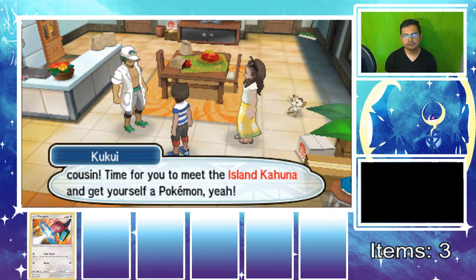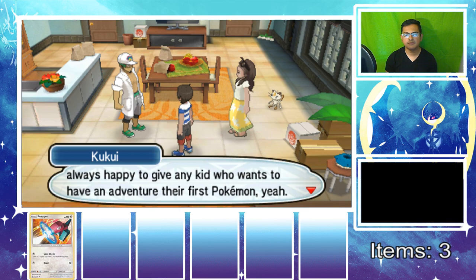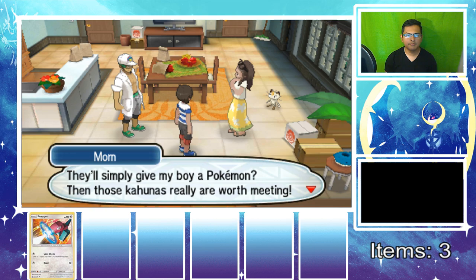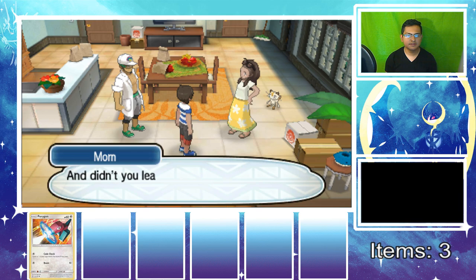Kukui tells us the Kahunas are crazy strong Pokemon trainers in Alola — they're unbeatable. The Kahuna who lives in Iki Town is always happy to give any kid who wants an adventure their first Pokemon. He says the Kahunas are really worth meeting and we should hurry up and get ready — our bag and hat are still in the boxes in our room.